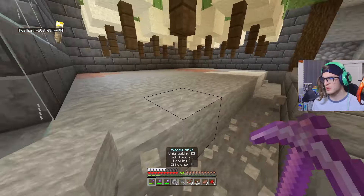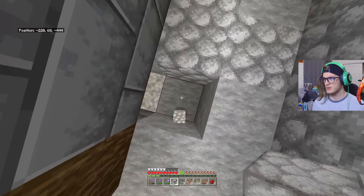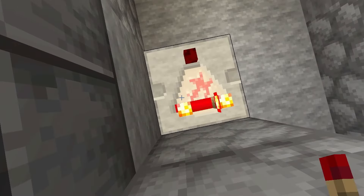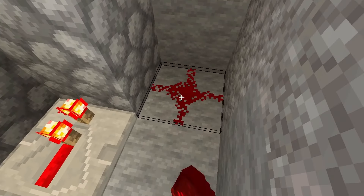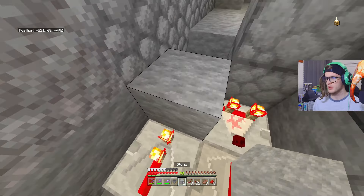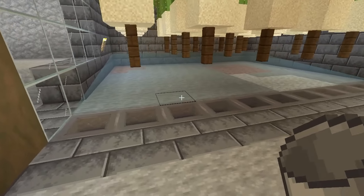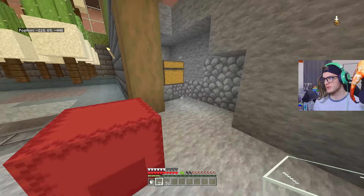Go ahead and mine this hole right here where the hoppers are gonna go, and mine out those two blocks as well. Come on the outside right here — this is where the first dropper's gonna go. Come around where the droppers are at, go ahead and place one comparator facing outwards, followed up by a repeater behind it into a block. We're then gonna place redstone dust on the side of the block, then two redstone repeaters. Place a block in front of this repeater and then one dust right here. Essentially this is where you want to place a chest. Let's mine out this area real quick — look at that! It works!